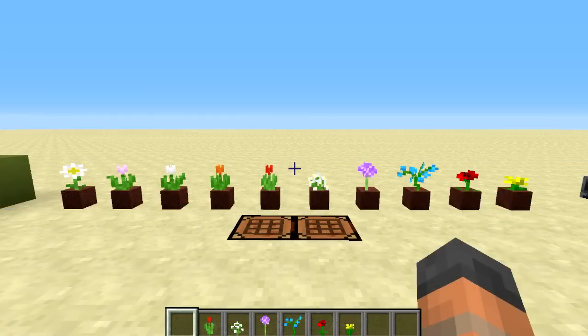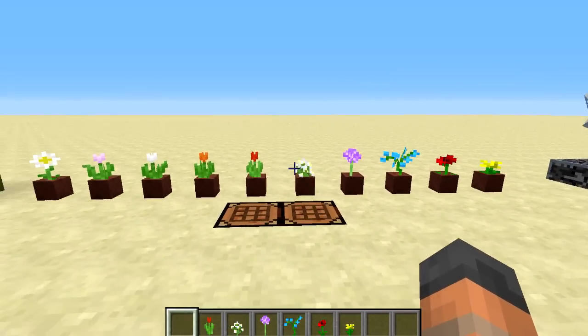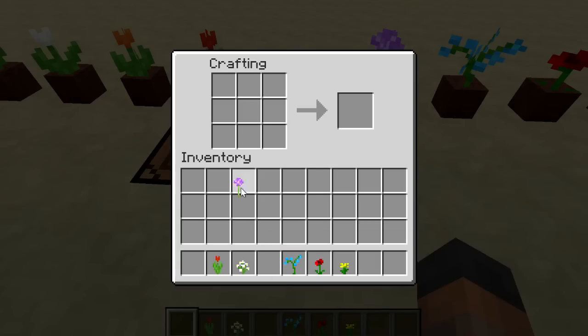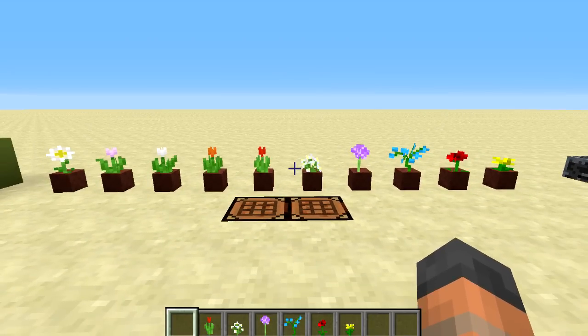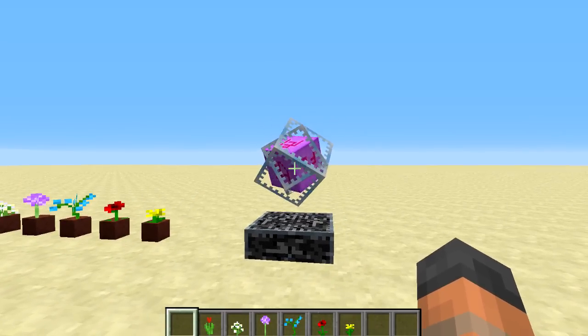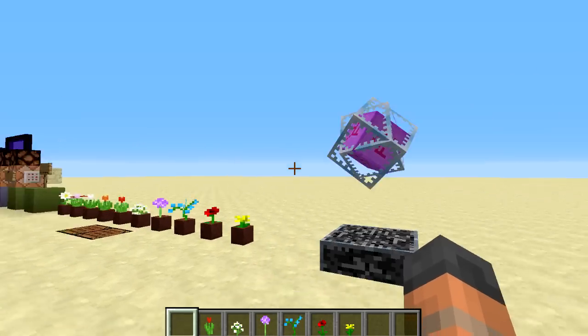Now we'll go through the bug fixes. First, there was an issue displaying plants in flower pots — that's now been fixed. It's also been tweaked so that flowers that are one block high will now only give you one dye, whereas flowers that are two blocks high still give you two dyes in a crafting bench. There was also an issue with ender crystals causing FPS and lag issues when placed in the world, and that's been fixed.